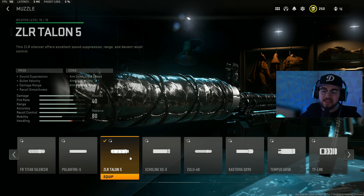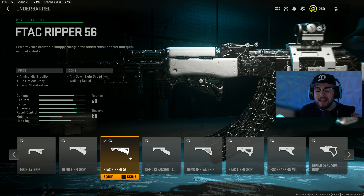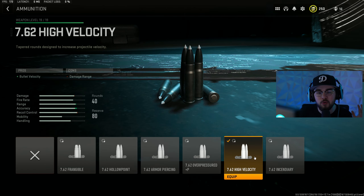Swapping into the RPK build: attachment number one is the ZLR Talon 5 muzzle, giving you sound suppression, bolt velocity, damage range, and recoil smoothness — getting you closer to hitscan and making you hit harder. For the underbarrel, the F-TAC Ripper 56 gives you aiming auto-stability, hip fire accuracy, and recoil stabilization — one of the huge reasons why this RPK build does not move at all. The 7.62 High Velocity ammunition gives you bolt velocity and helps damage range.